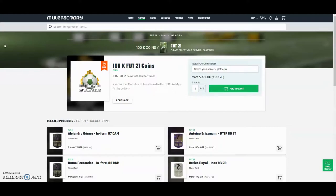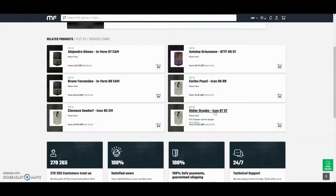Hey guys, the cheapest and safest coins on the whole internet — check out MuleFactory.com and use the code OWENFIFA at checkout for a discount. They have a hundred percent safe comfort trade, and they also do lots of different deals with coins and different players as you can see. There's a link in the description.